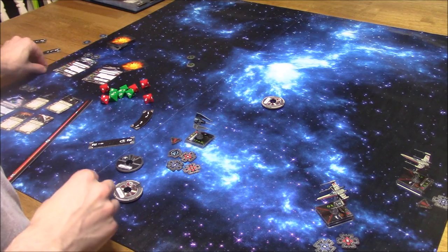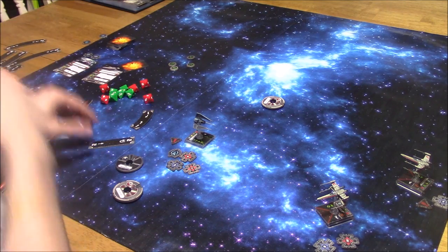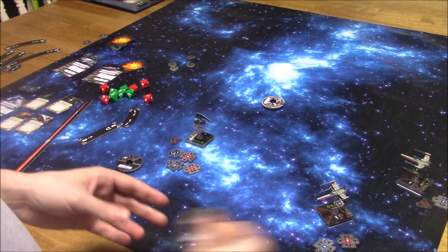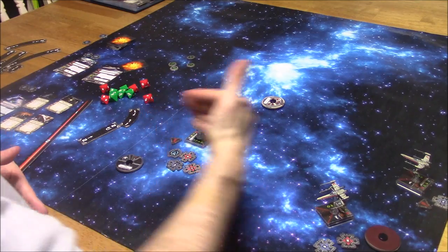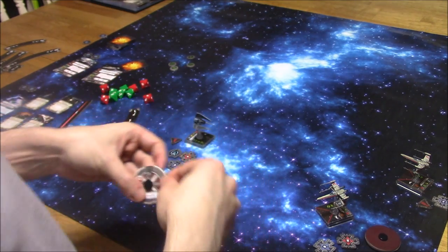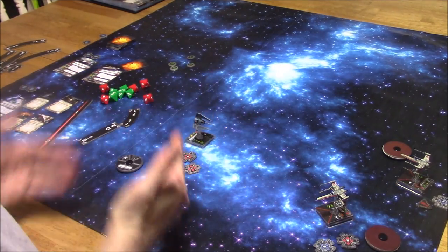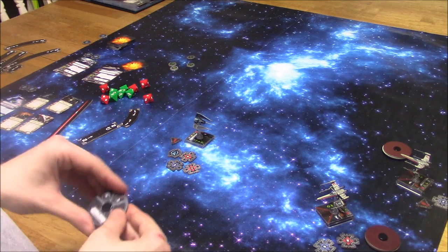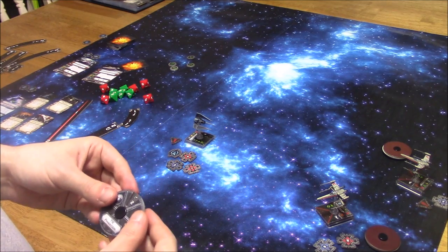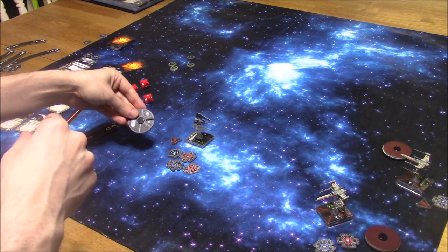Clean up unused tokens. The TIE Phantom is still going strong with no damage whatsoever, playing mind games with the X-Wings. The X-Wings want to try and get in position. One does a one slight turn to get him facing a certain way; the other inches forward cautiously with a one straight maneuver to clear the stress token, since that's a green maneuver.